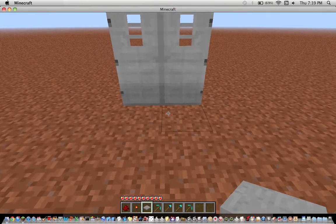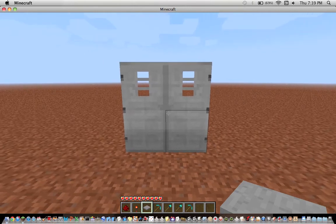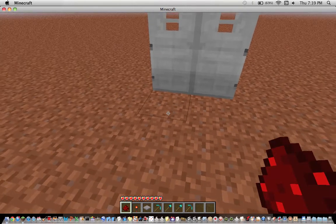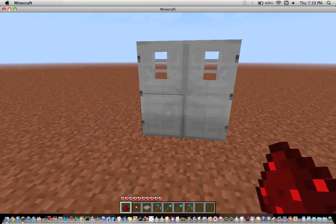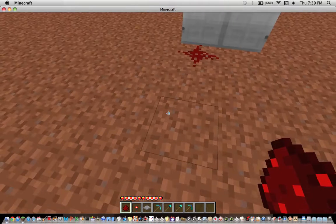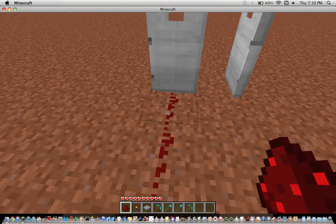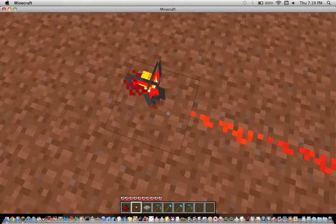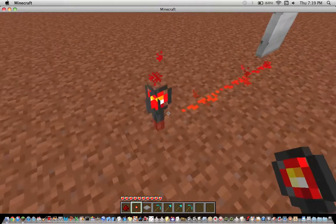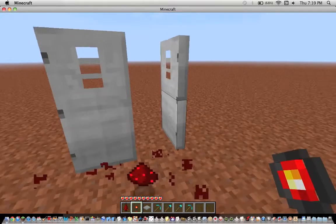The first thing we're going to do is find which door opens with a positive redstone circuit. One of these doors will open with the redstone on, and one of them will close with the redstone on. This one opens with the redstone on, and the other one opens with the redstone off.